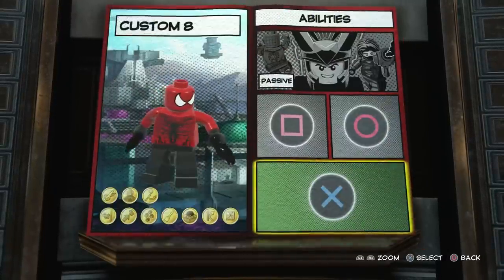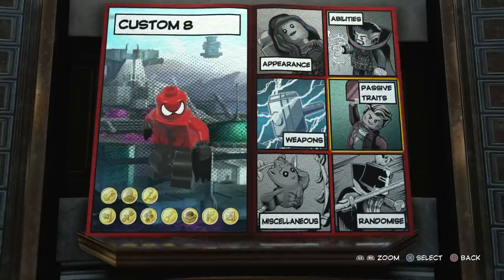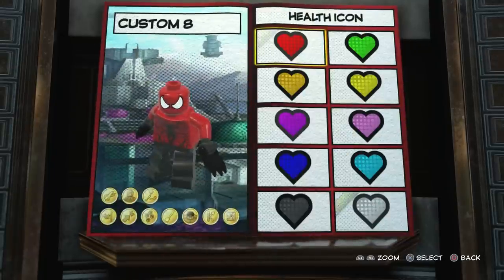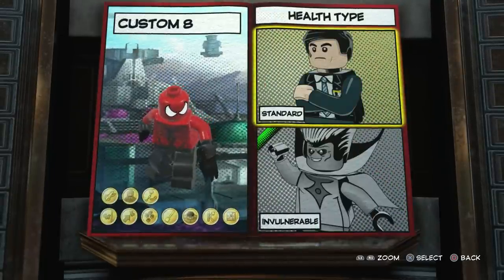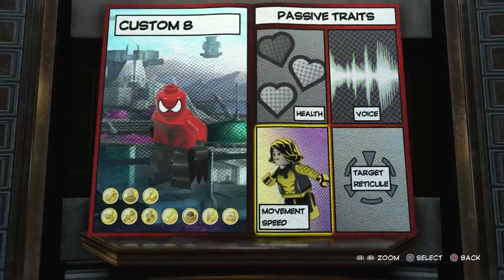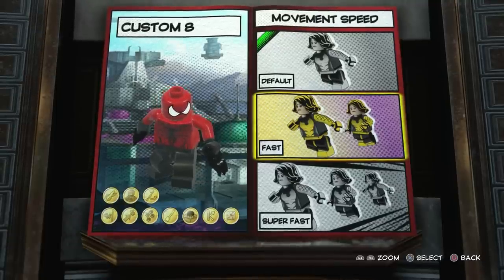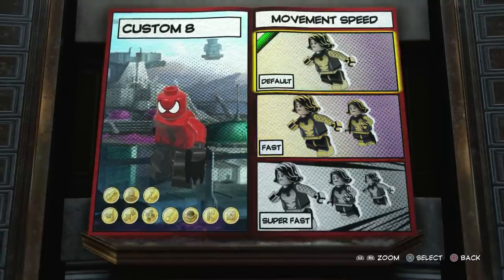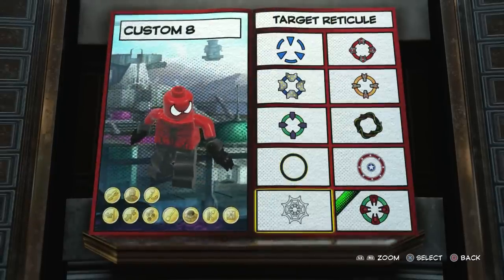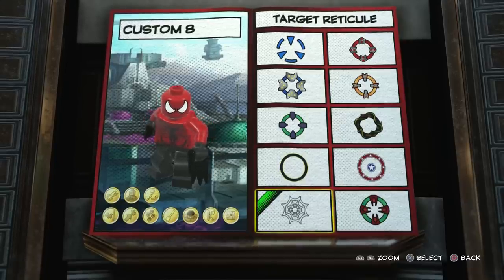So we've done the appearance, we've done the abilities, we've done the weapons. Now we need to move on to the passive traits. For the health, we're going to go with red. For the health type, we'll just go with standard. For the voice, we'll just go with any old male voice. For the movement speed — last time I did Hybrid, I made him fast and the swinging went really weird. So I'm just going to stick with default, because it just makes swinging a lot more fun. For the target reticle, we'll go with the web.